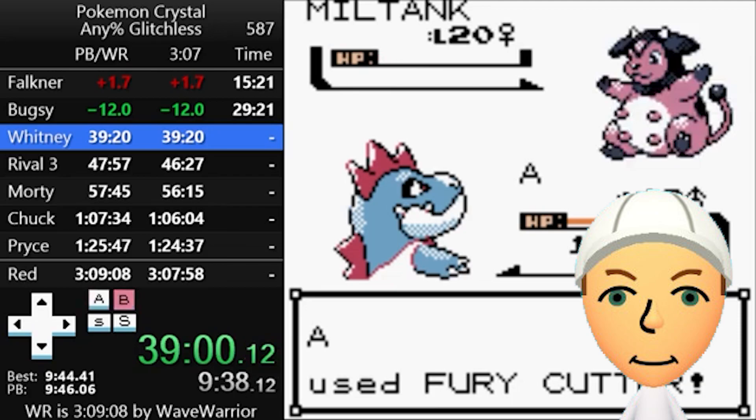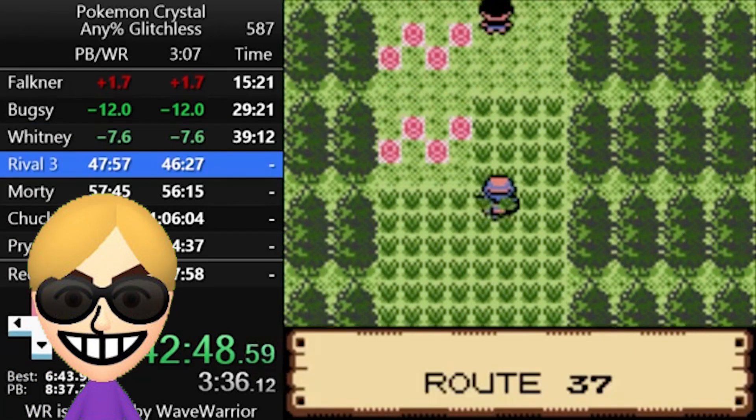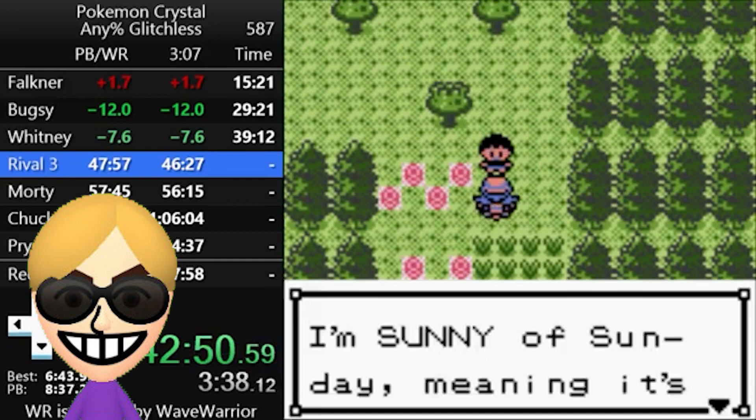What's up guys, I'm Dash, and my hidden power is Fighting-type. And I'm Elias, and my Mii looks absolutely nothing like me. Thanks for nothing, Matt.